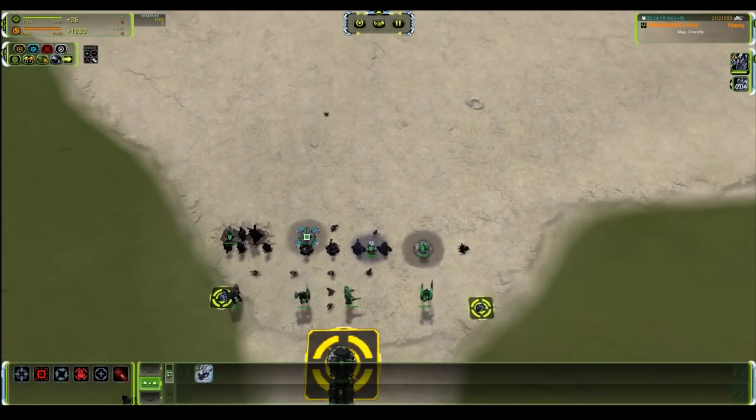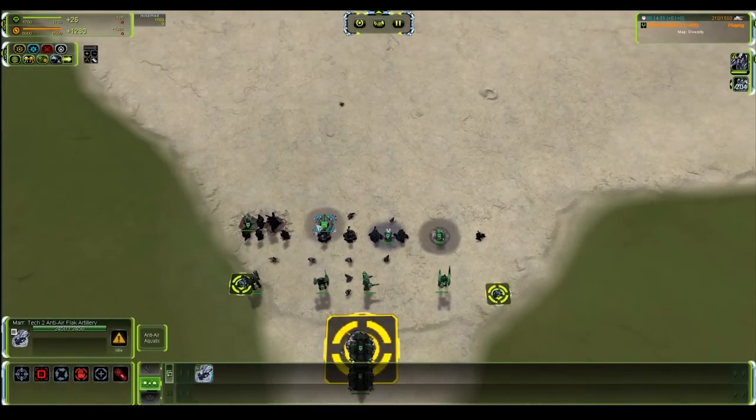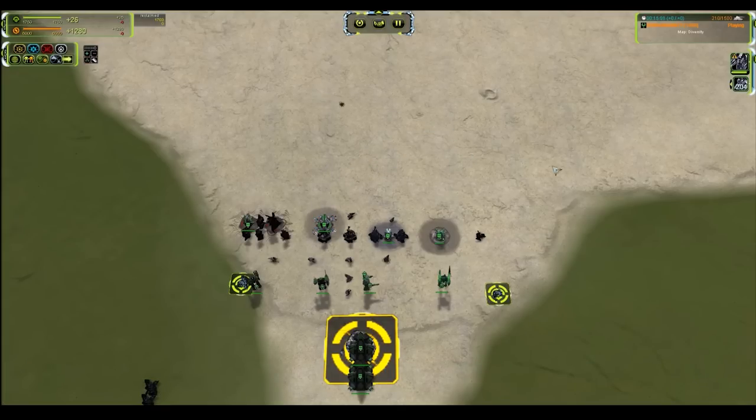Moving on to Aeon: 392 mass, 71 damage output. This one fires once every 2.1 seconds with a 150 damage slug — a much slower firing cycle with much higher alpha damage. It only has a damage radius of 3 but its muzzle velocity is 30, so it's lower area of effect, higher damage, with a faster projectile. This makes it slightly less likely to miss if a unit is maneuvering, because of the higher projectile speed.